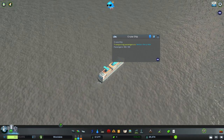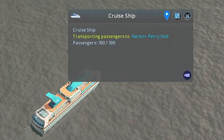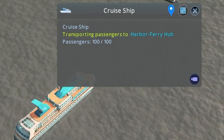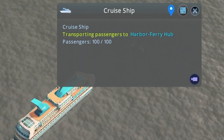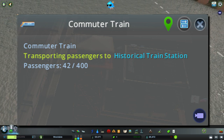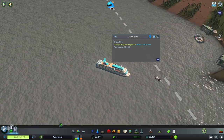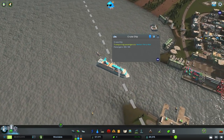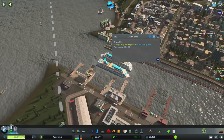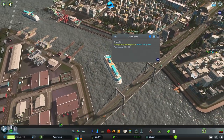When it comes to capacity, harbors are more of a comic relief than a serious contender — a measly 100 passengers per boat. That's like comparing a family car to a train, which can easily carry over 400 passengers. But don't write off harbors just yet. Depending on their distance from the exit of the map, they can sometimes pull off a quick passenger swap faster than trains. It's like the old hare and tortoise race, except sometimes slow and steady just doesn't win the race.